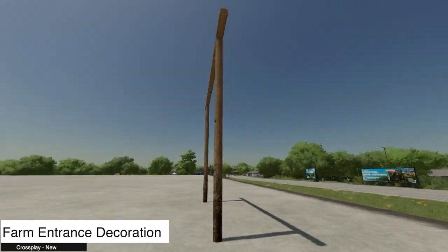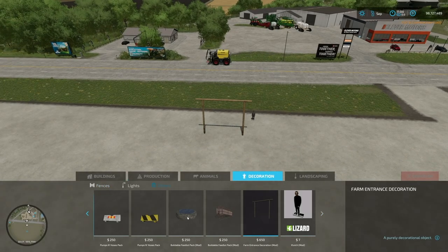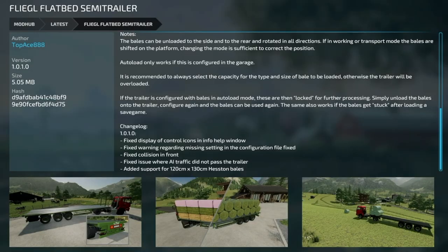Your last new mod for all platforms today is the Farm Entrance Decoration. There's really not a whole lot to it — go into decorations, then others, and right beside Clutch you've got the Farm Decoration.